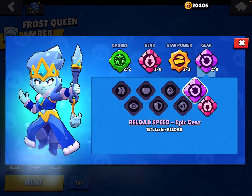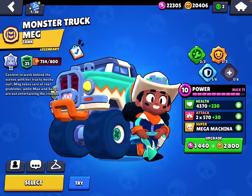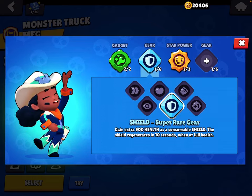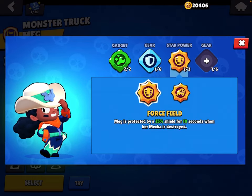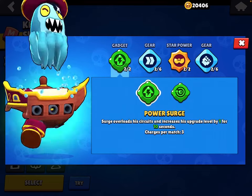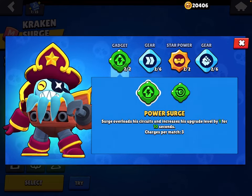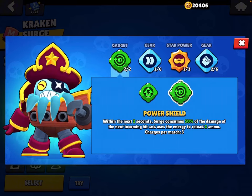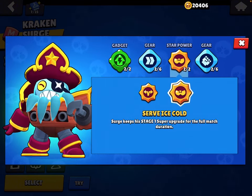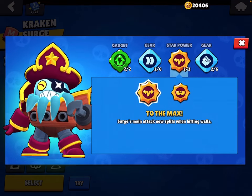Wild Flames and Reload Speed gear. For Cordelius: use Jolting Volts, Shield gear, Force Field, and Damage gear. Use Power Surge unless you're really good at getting your Power Shield. Use Speed gear.